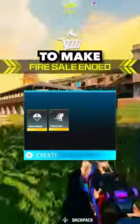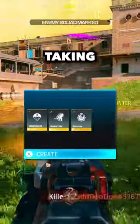Then in slot 3, we have one choice to make, and that is running Quick Fix for a faster healing process after taking damage.